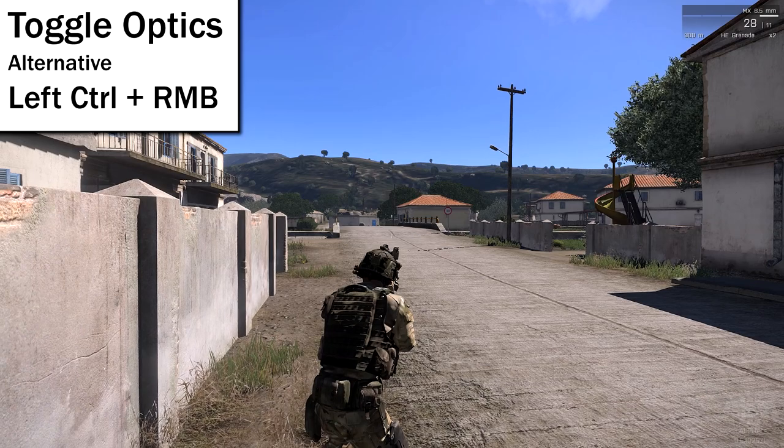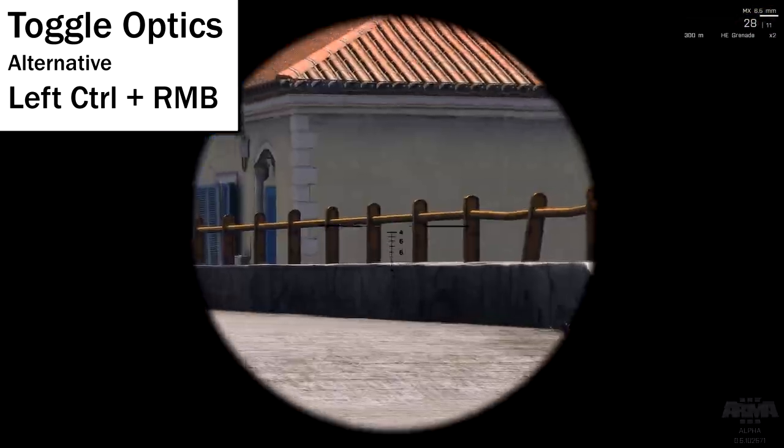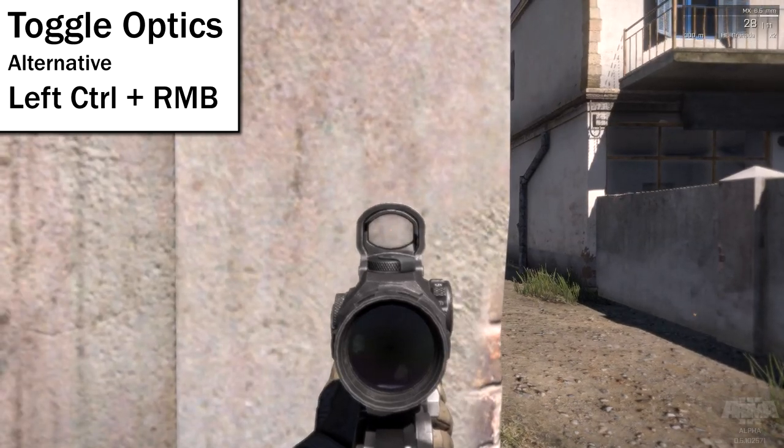That's not necessarily the case in Arma 3. If you hold down your stance adjust button and right-click — aim down your sight first — you can actually toggle sights real quick with right-click. If you're in the middle of a firefight and peeking around a corner, that makes it much more convenient.